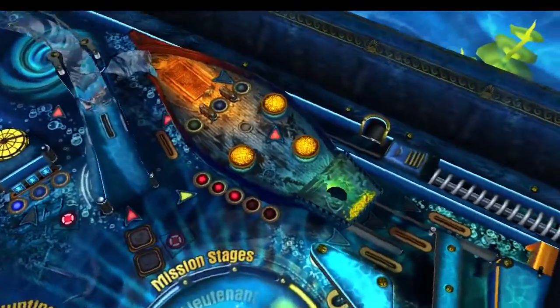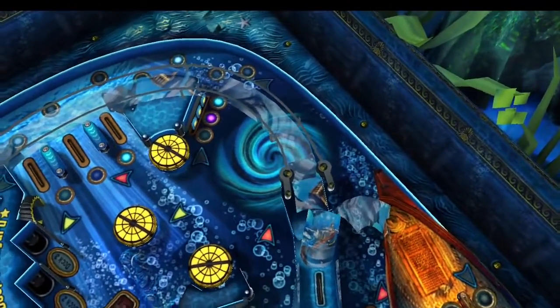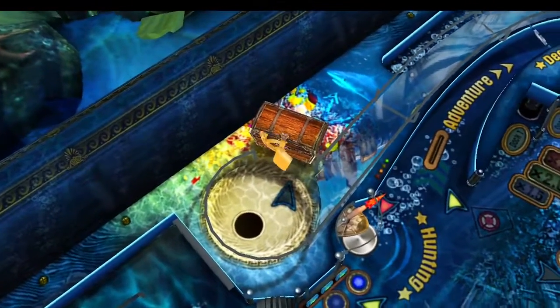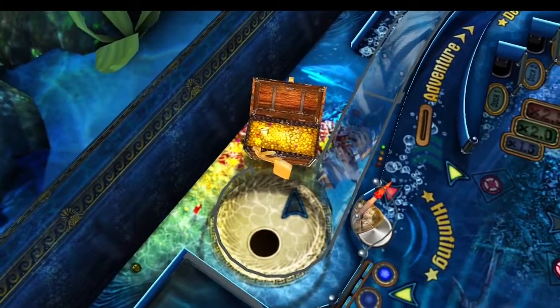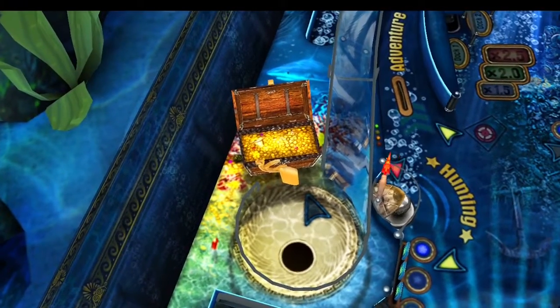In order to reach the sunk boat, you must find a way to switch off the whirlpool. This object might already have attracted your attention. The only thing I can say is your submarine must have enough power to solve this problem. Good luck.